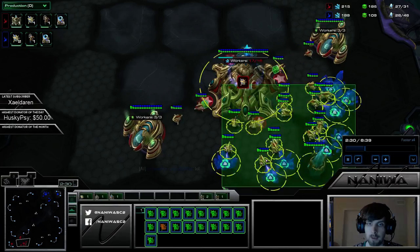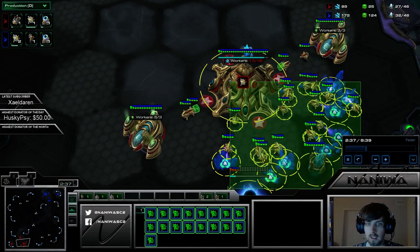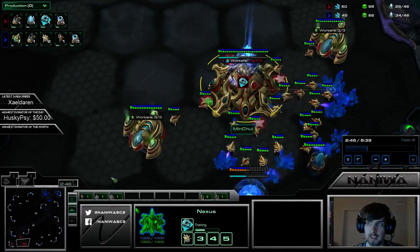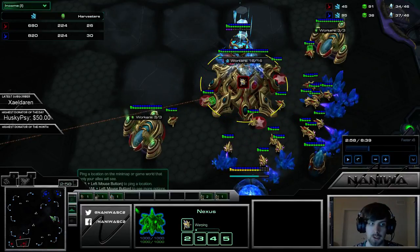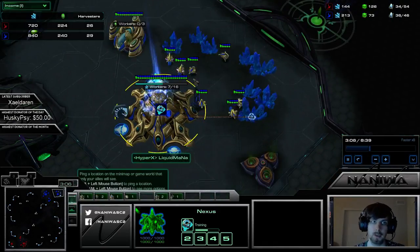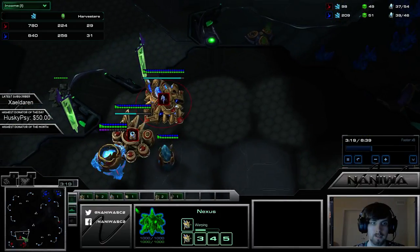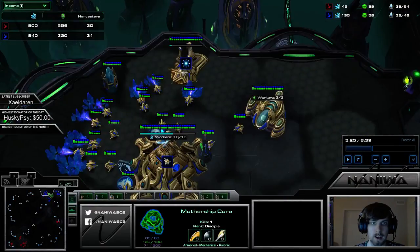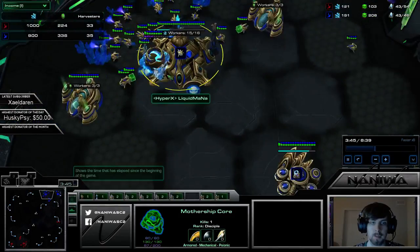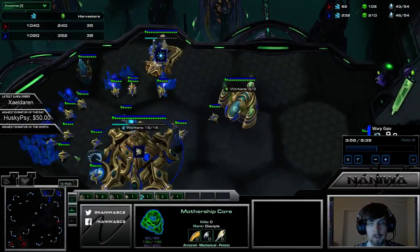Both are making Twilight Council. Mana had less gas, which means he will have more probes — that's interesting. Mana just now made his Mothership Core. He had more time to mine with more probes. Good old classic here — Hidden Dark Templars. I guess it doesn't matter what game you play.